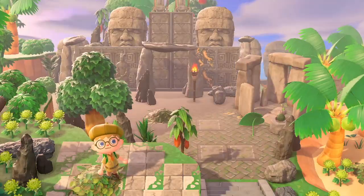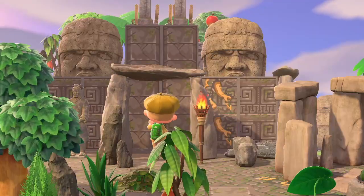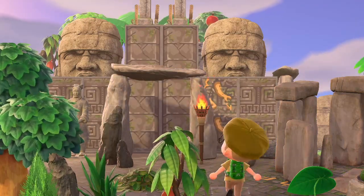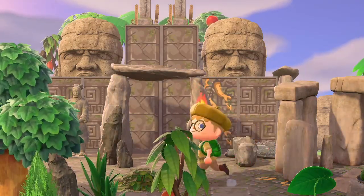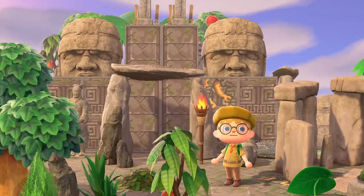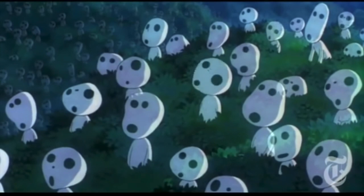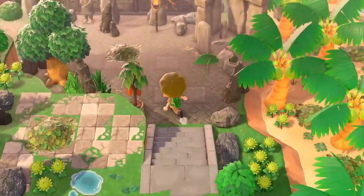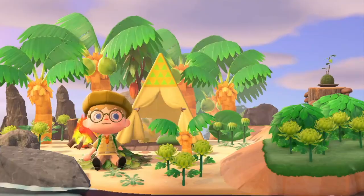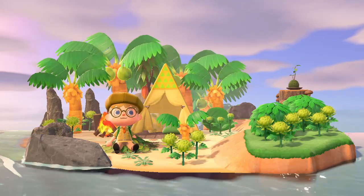Ruins are another design idea that I don't see very often, but I think ruins fit perfectly with the jungle core theme. This ruin built by Flynn Crossing uses a lot of stone items and the area just feels overgrown and even a little mystical. I almost expect to see the little clacking spirit creatures from Princess Mononoke pop up and guide me to the spirit of the jungle. Honestly, I just really love Fort Haven, which is Flynn Crossing's island, so the next few design ideas are also from here.